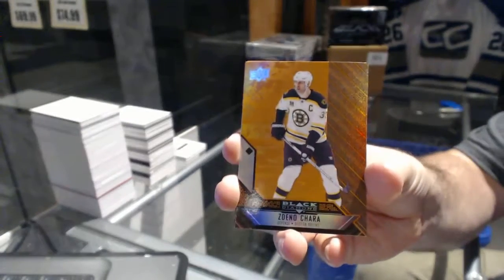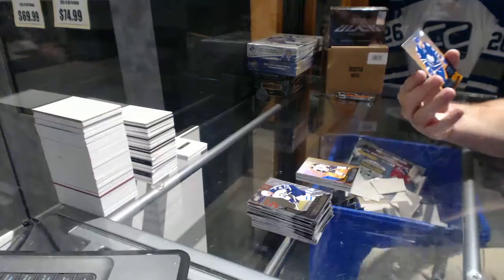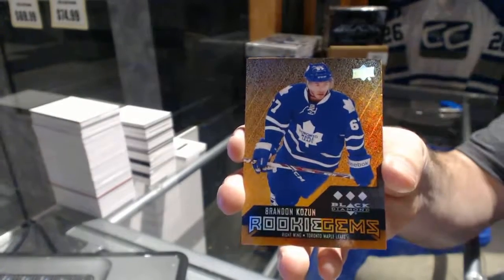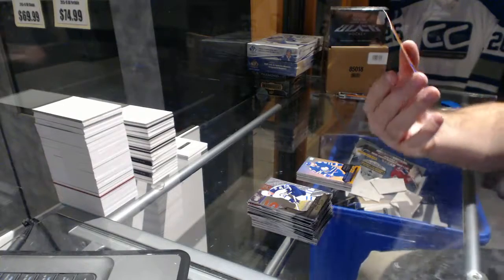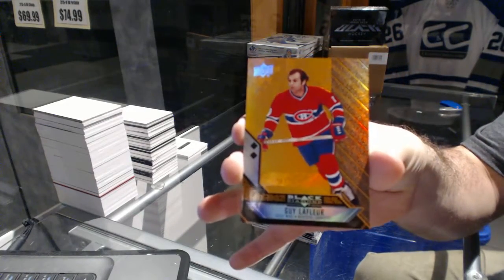Zdeno Chara, single diamond for the Boston Bruins. A triple diamond rookie gems for the Maple Leafs, Brandon Kozen. Brandon Kozen. And we've got for the Montreal Canadiens, double diamond, Guy Lafleur.